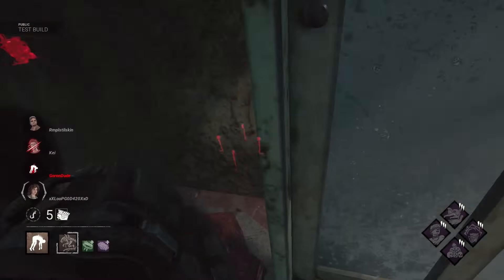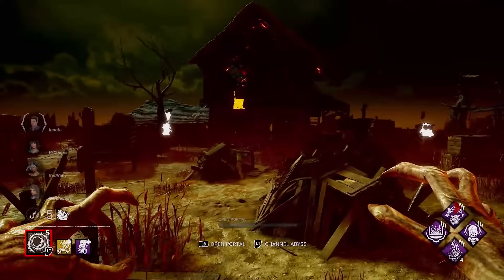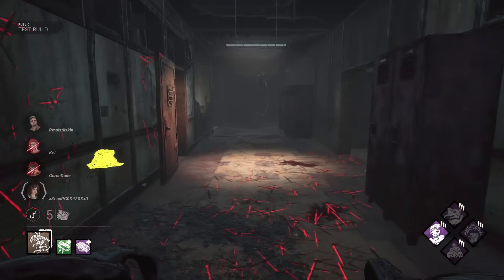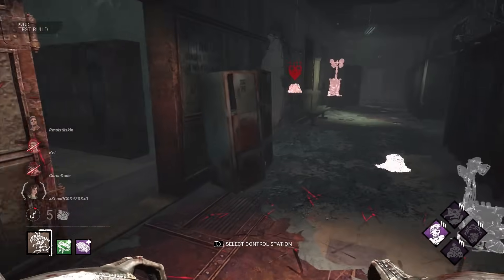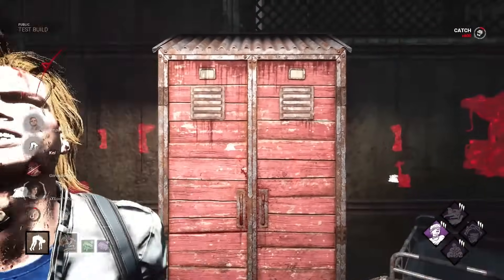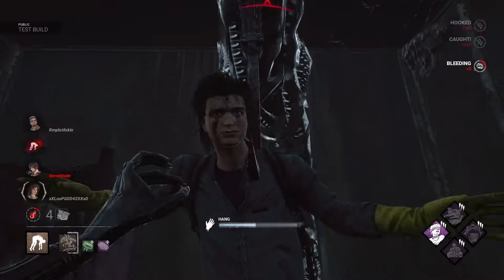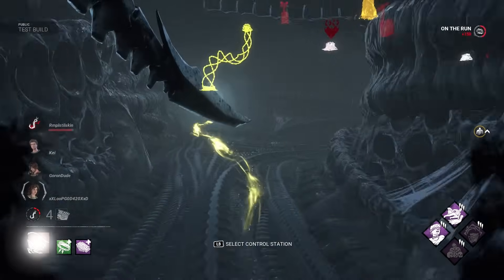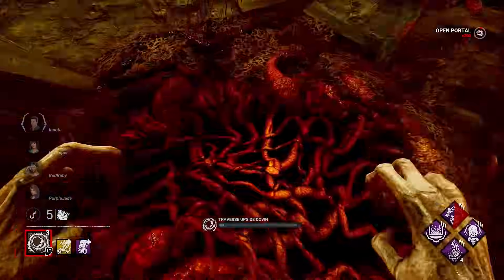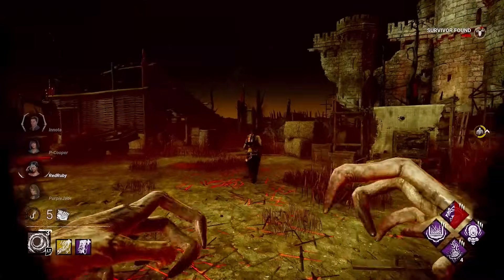Now let's look at Demogorgon's teleport. Demo has six portals that he must manually place — one less than Xeno — and he must also activate them in order to get full use out of them. Demo does get the benefit of having control over where his portals are, but they take a lot of time to set up; he has to traverse the map by foot to place them and then use them to activate them. Demo's time to teleport from portal to portal is faster than Xeno at 1.5 seconds, but Xeno has the added benefit of possibly detecting walking survivors while traversing, allowing for beneficial detours. That's because Xeno must manually traverse their tunnel system, whereas Demo automatically traverses the upside down while teleporting, although it does feel sluggish in my opinion.